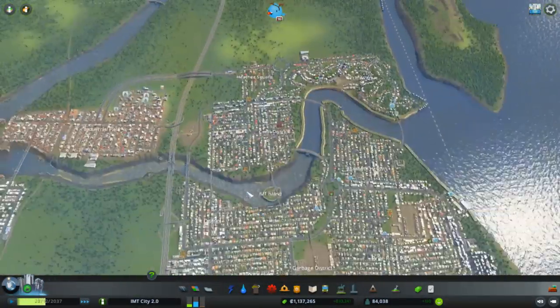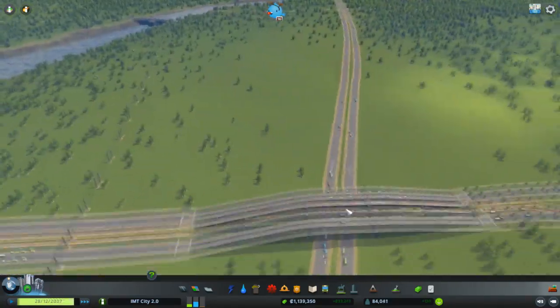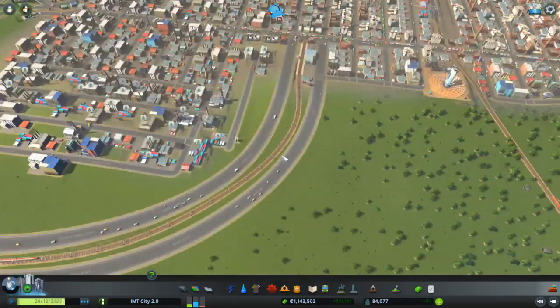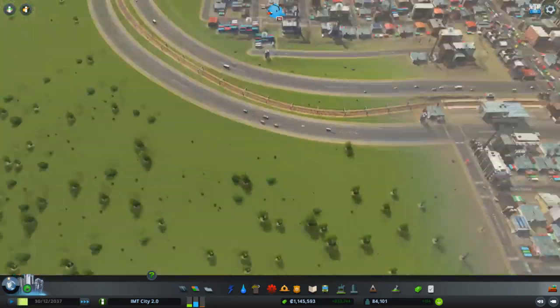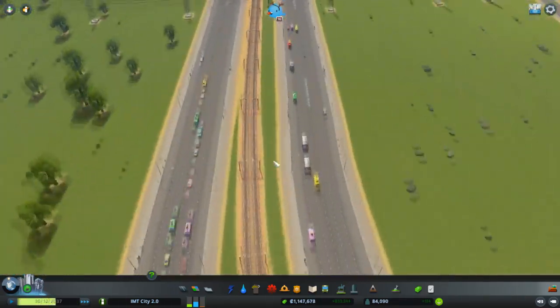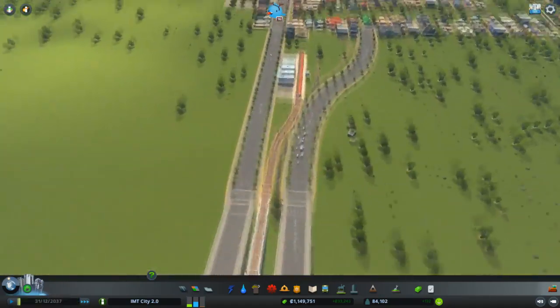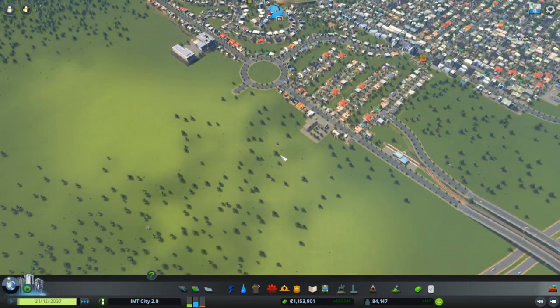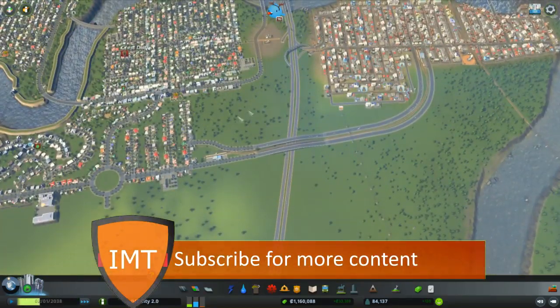So in the last episode we kind of expanded our city. What we actually did was make this road so that it looks a bit nicer. We also got the train tracks in between, which is moving quite quickly but it's not really getting a lot of people just yet, mainly because it's just the outside of the city.